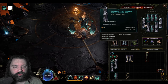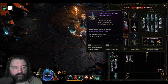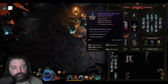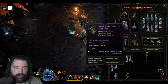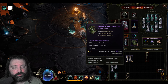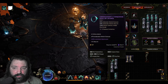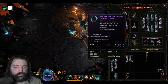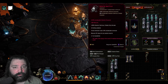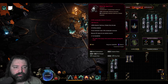Look for idols that increase health while capping resistances as needed; you can also look for additional ward retention. For the offhand catalyst and relic, we want specific implicit properties: ward per second and ward retention on the catalyst, and on the relic, poison resistance — which is otherwise hard to cap — plus additional ward per second. A pair of turquoise rings fills the ring slots for minion critical strike multiplier and additional minion damage. For the amulet, Death's Rattle boosts minion critical strike multiplier further.